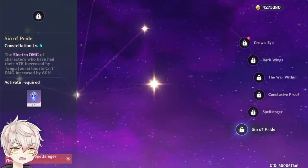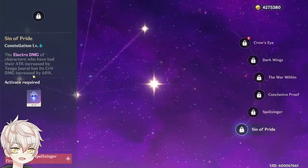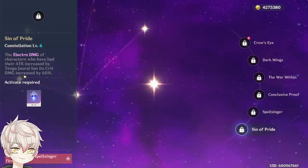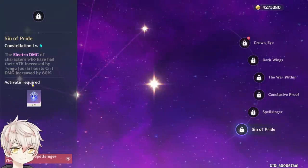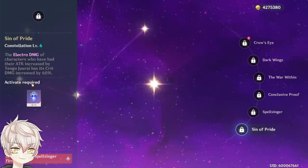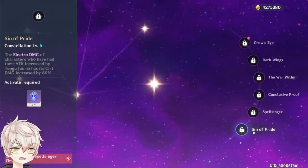Constellation 6 unlocks our Tengu Queen at max strength, becoming an even stronger buffer for characters that deal electro damage. A huge caveat: the duration of this electro crit damage increase only lasts for the initial 6 seconds of the attack buff, meaning even snapshotting characters lose the 60% buff after 6 seconds. Characters like Beidou and Fischl's Oz only have the initial 6 seconds buffed by this constellation, while Raiden Shogun and Keqing — who have their damage window within 6 seconds — benefit greatly. Overall, her most valuable constellation is C2 for gameplay flow, then C6 for that immense electro crit damage buff.